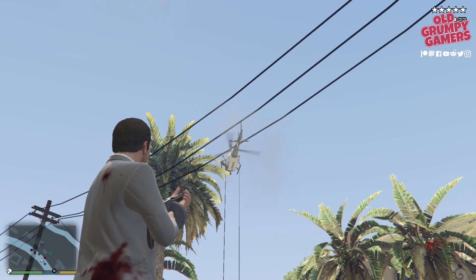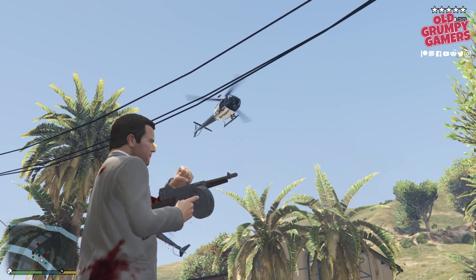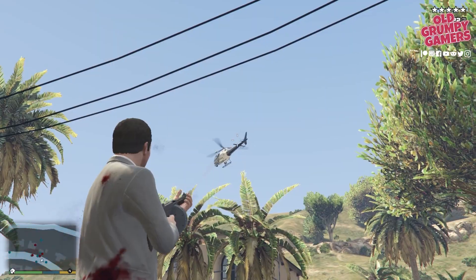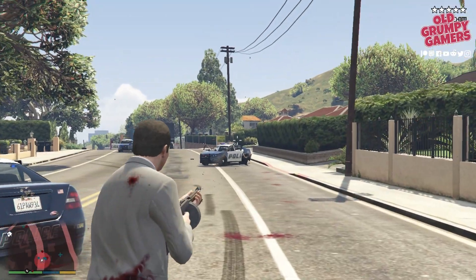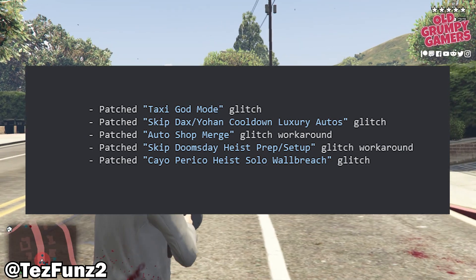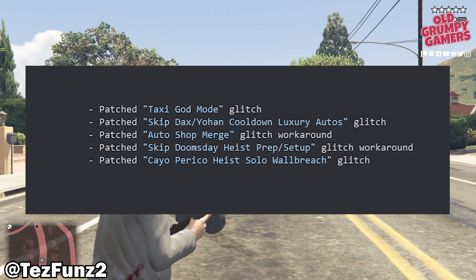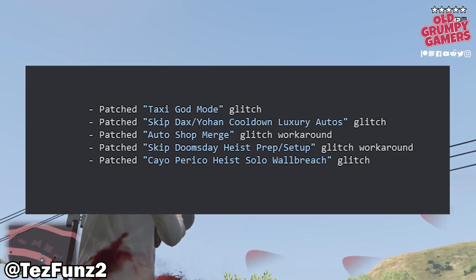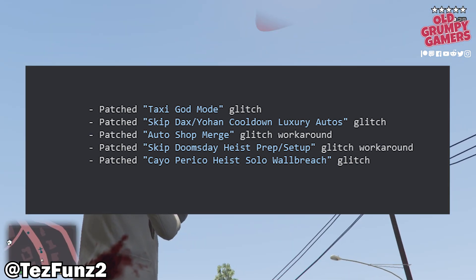A quick technical update as well. It looks like the Rockstar devs and security team haven't let up this week, with new patches coming thick and fast. The Rockstar launcher has been updated with improvements to launching offline, downloading and installing games, and launching games through the Steam and Epic stores. GTA Online has also had a few updates — not just on PC this time, but console too — with the Dax and Johan cooldown skip glitch, the Auto Shop merge glitch, Doomsday Heist skip prep glitch, and the Cayo Perico wall breach glitch all being patched. The Taxi God Mode glitch was also patched, though there's already a workaround to that as well.